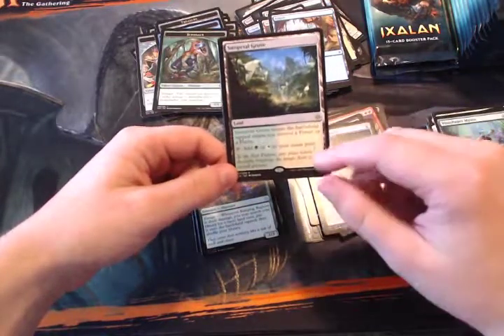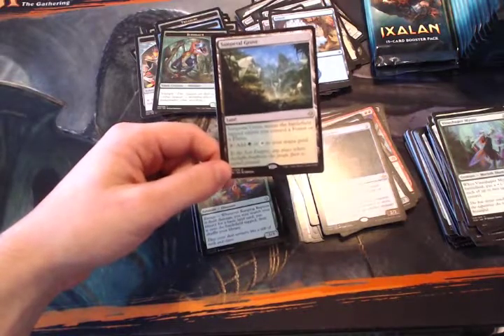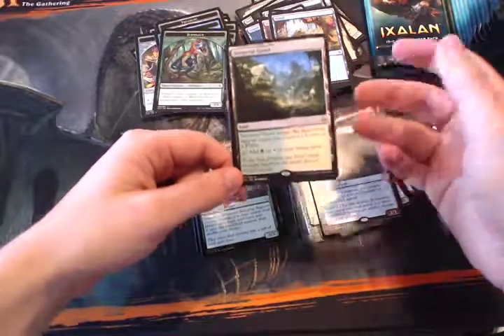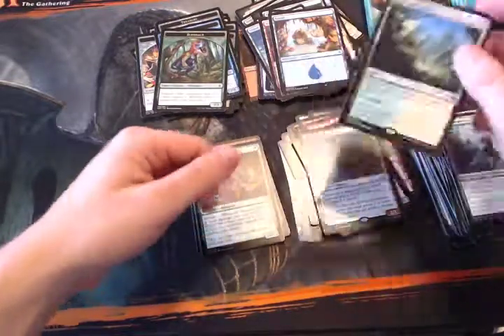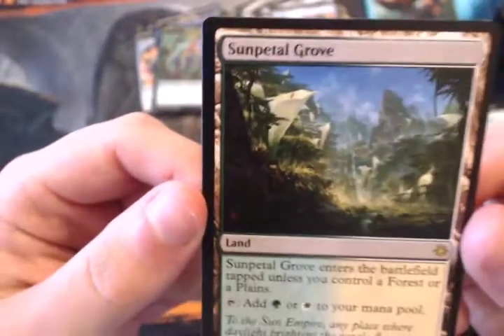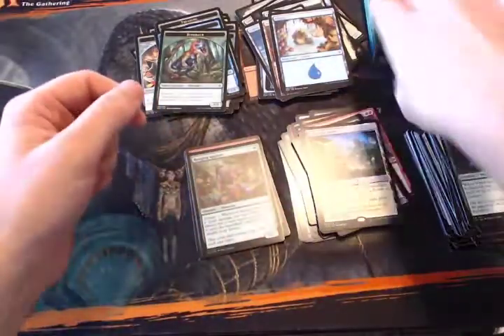These lands are really nice as well. Ranging Raptors. These are obviously reprints — this one is Sunpetal Grove, the green-white reprint — and they enter the battlefield tapped unless you already control a Forest or Plains. Really works well with all the dual land cycles. I really like the new art on these. The art in this set is just so good, and I'm happy to pick up a couple of these.